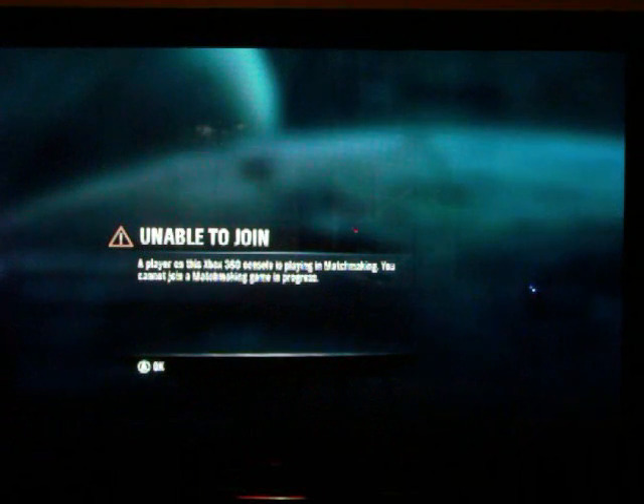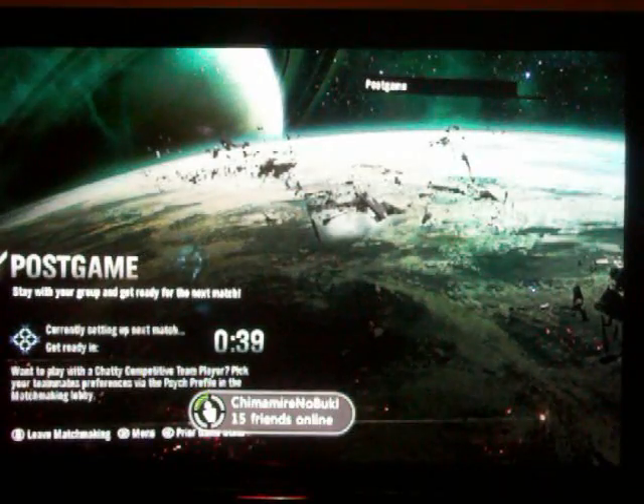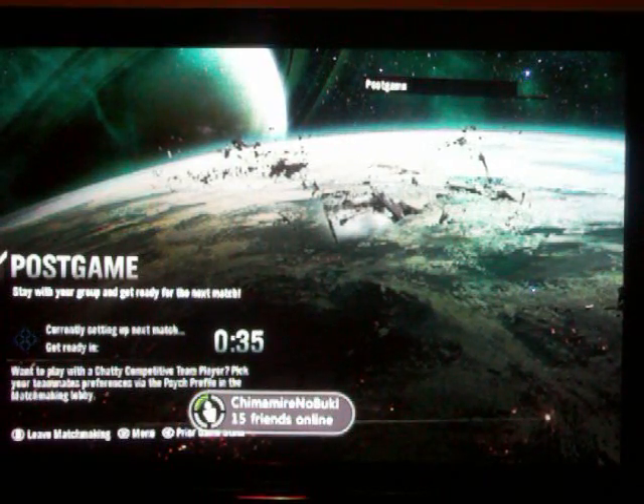It says 'unable to join — player on this console is playing matchmaking, you cannot join a matchmaking game in progress.' Unfortunately after this, you can't look at anything. All you really can do is go to your achievements using the guide button.